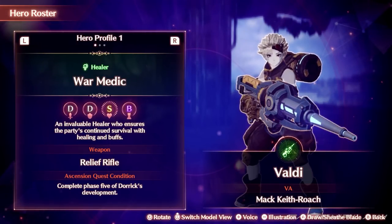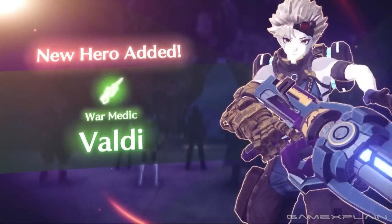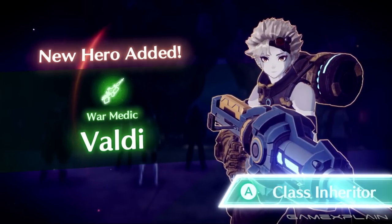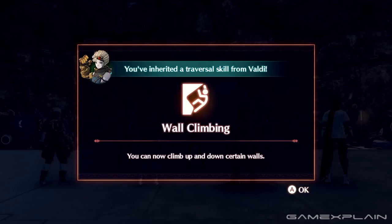Next up is Artificer Valdi, a healer. He's a war medic from Colony 30, who you'll meet in Chapter 3 as part of the main story. He serves as another general introduction to heroes, and teaches you a necessary traversal skill to progress: climbing up walls.